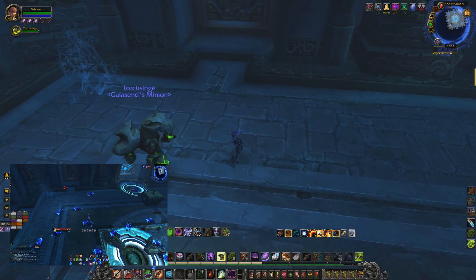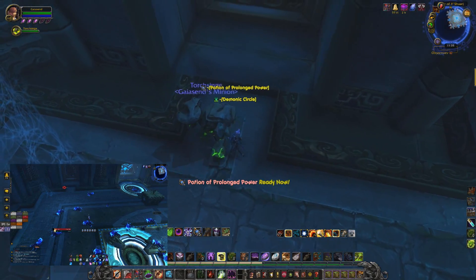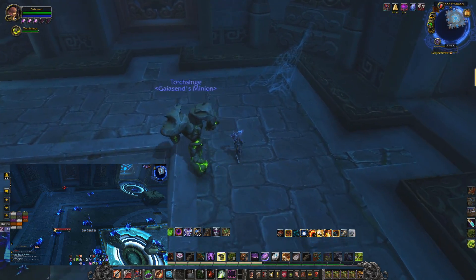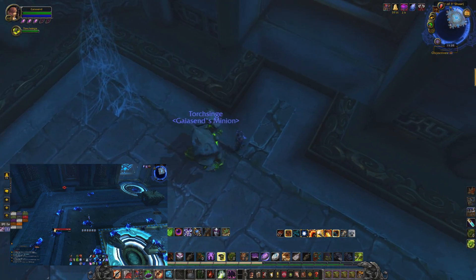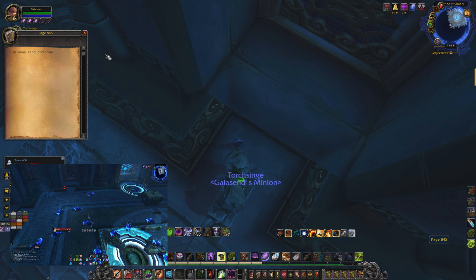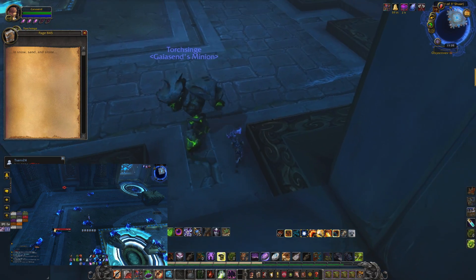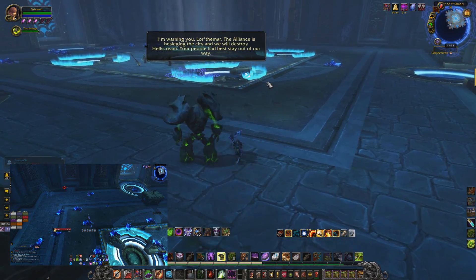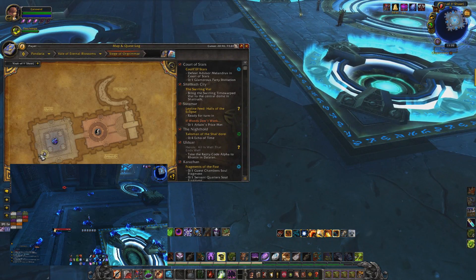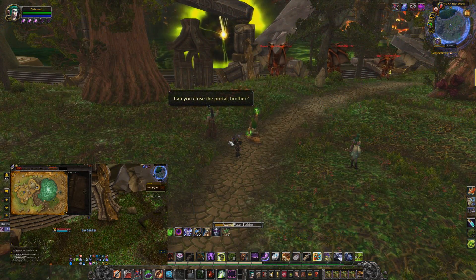After that, head to Siege of Orgrimmar. You might want to group up because it's way easier, but you can do it solo - just set it to the lowest difficulty and DPS everything down. Once you get to the Sha of Pride room, you don't even have to kill him. Go behind where the chest comes out, then go to the left and the page will be in the corner.